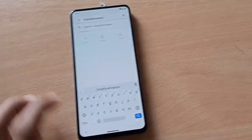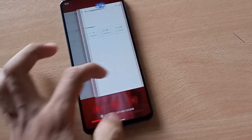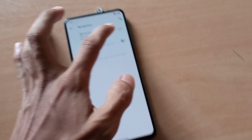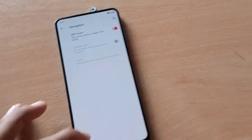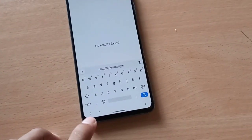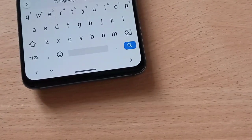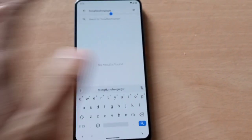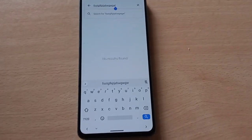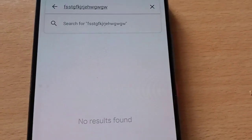Under Navigation, you get the new IME arrows option. Enable this and you can see two arrows — left and right — in your keyboard. You can use these while typing to correct mistakes by moving the cursor left or right.